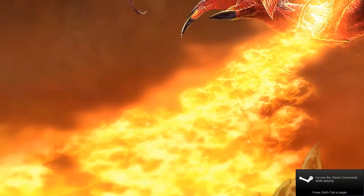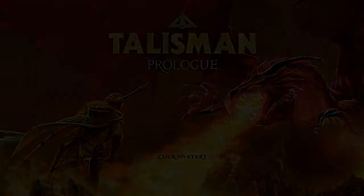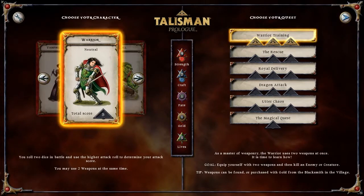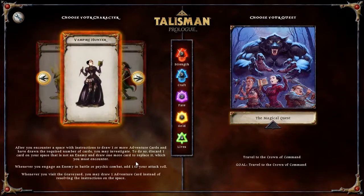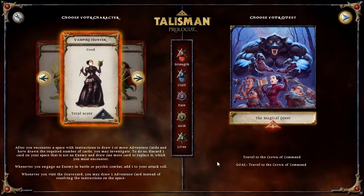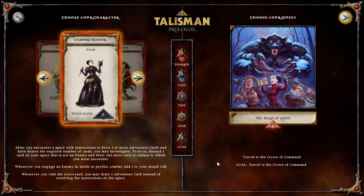All right, we are going to finish this game because I'm frankly sick of it — there's not much to it one player. It's more fun two player or more, and I'm betting you guys are sick of it too. Back at it: Vampire Hunter. There are no quests basically, just get the crown of command, the last space on the board, which is pretty easy when you're doing this one player.